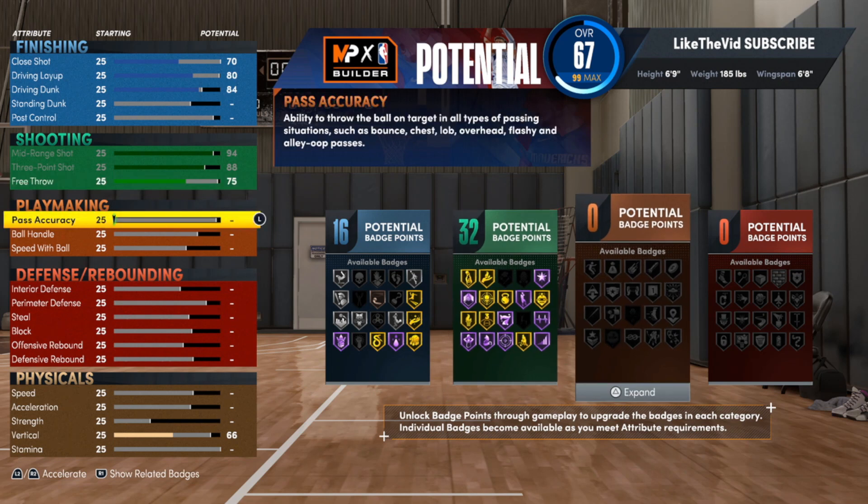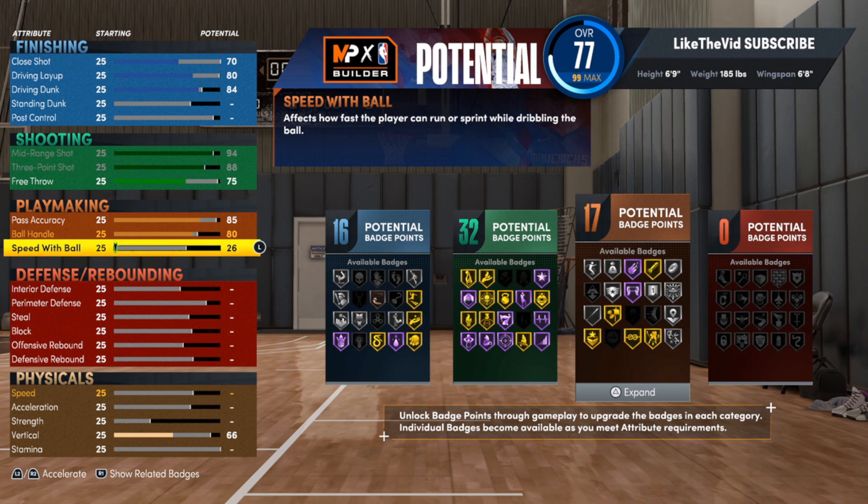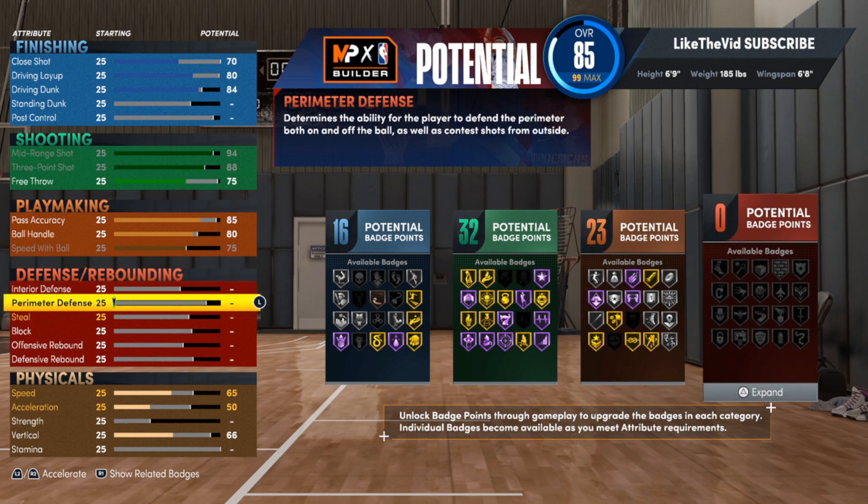For the pass accuracy, we are Team 85 on this channel — same stuff, different day. Same Dom, different logo and intro, just trying to provide y'all with a better service. The ball handle, we do want those dribble moves, so we're going with an 80. The speed with ball, go ahead and max that out at 75. While it isn't blazing fast, it is fast enough — the build's 6'9", it's pretty fast. You got handles. It really comes with it all.